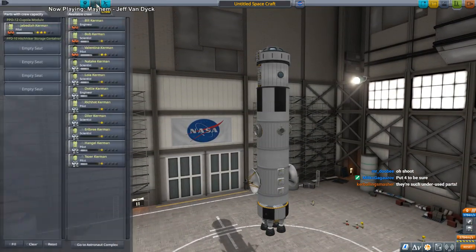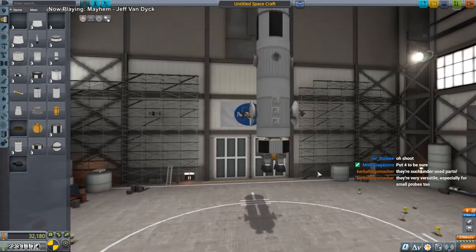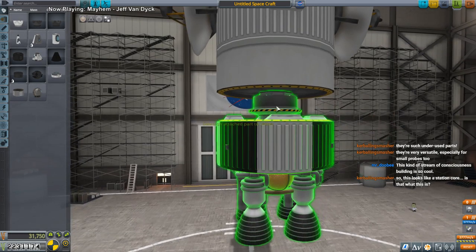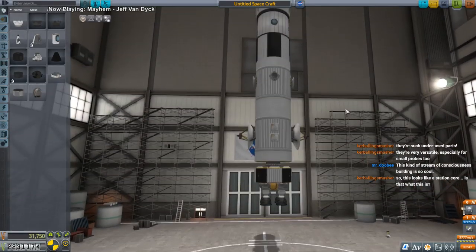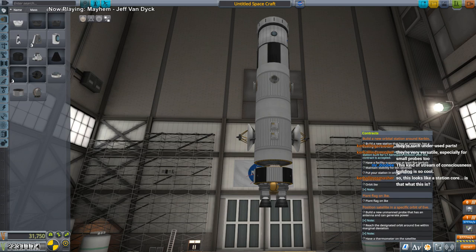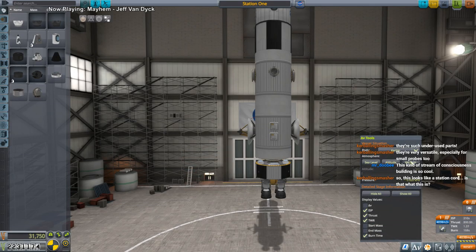Once it's in orbit this thing is going to be out of control - all Sky Lab-ish or even worse. We only have the Octo controller. The docking port has a shroud for reasons unknown. This whole thing is the station core - that's what it is. We need an antenna, docking port, power generation, and support for five kerbals. That's all it needs. Station one - let's hope it can stand. Auto-strut it. It definitely has enough delta-v to get to orbit.